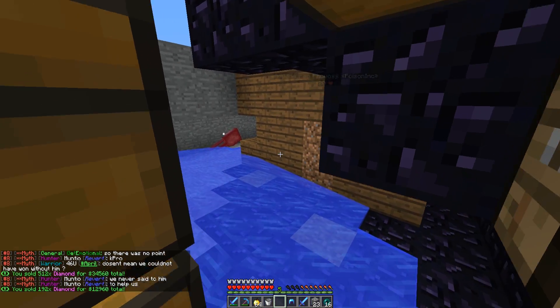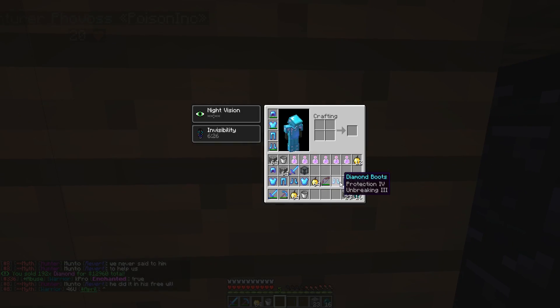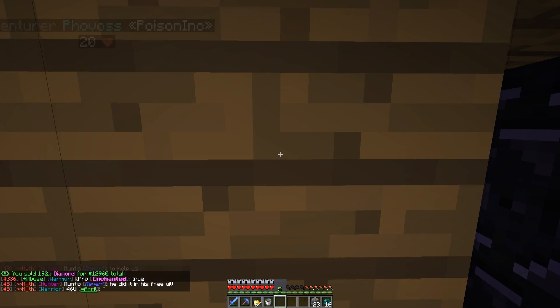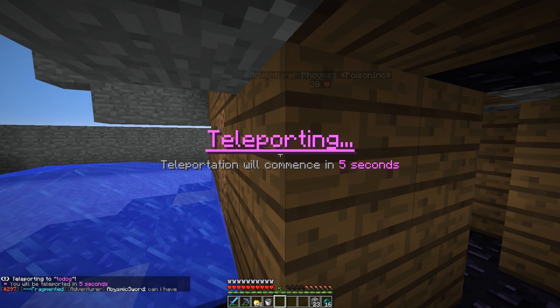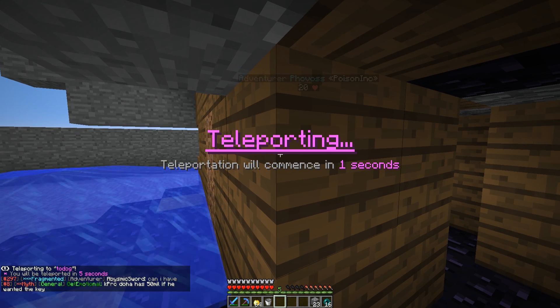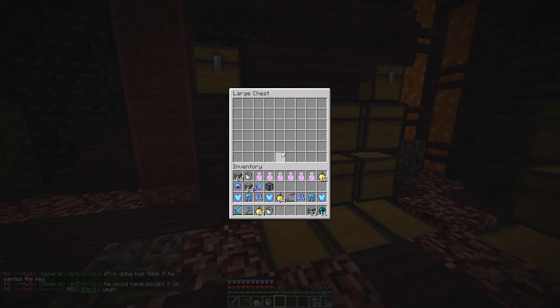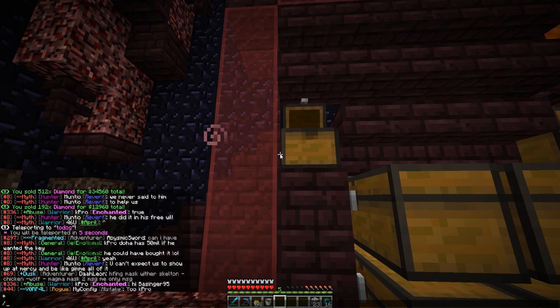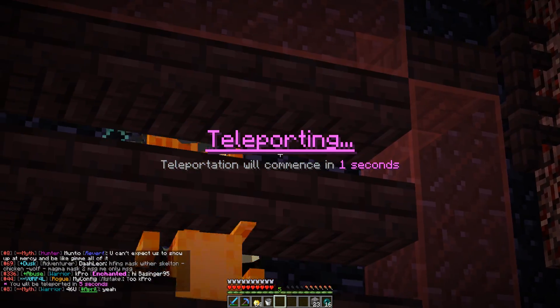We can literally just break our way in, which is good. We're going to go home into our base and put all this away, so if he does end up killing us or coming back, we shouldn't lose anything. There are some chests in here — we'll just put it in here for the faction to move whenever. It's in that chest right here.